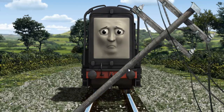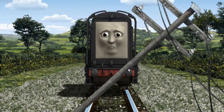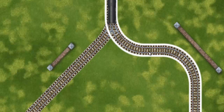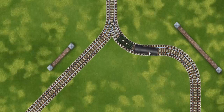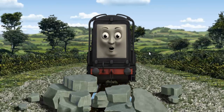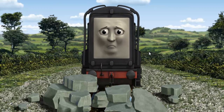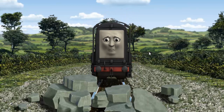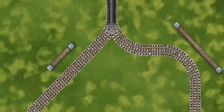Suddenly, Diesel had to stop. He needed to go a different way. Show Diesel the track that goes nearest to the shortest wall. Diesel was on the wrong track. He would have to go another way. Find the track that goes nearest to the shortest wall.